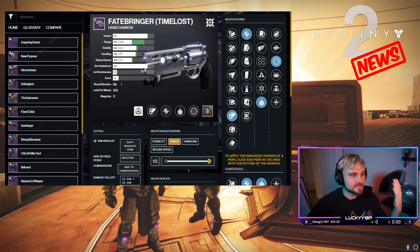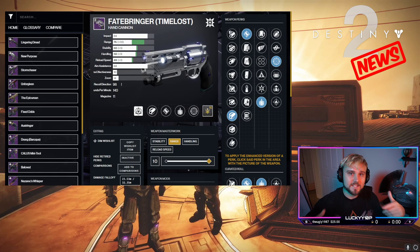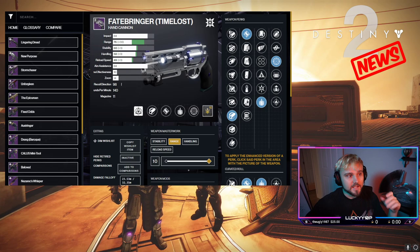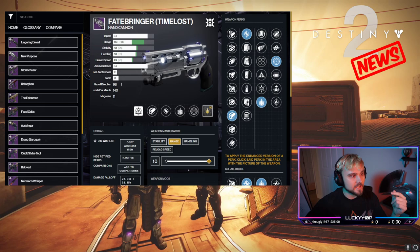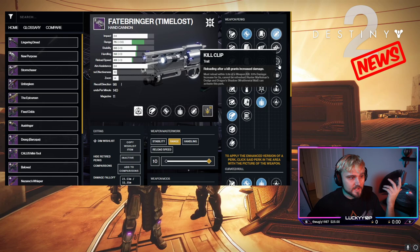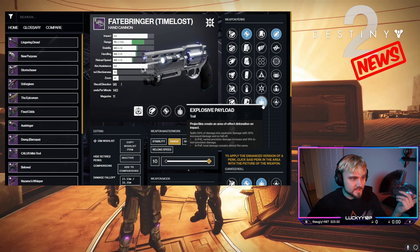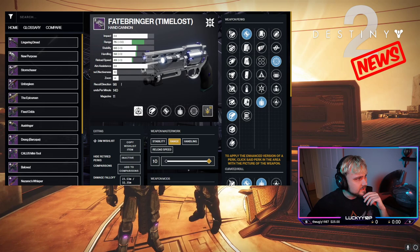Moving on to the weekly rotator raid — we have Vault of Glass. The Fatebringer PvE god roll is frenzy and explosive payload. Thankfully the time-lost version is farmable — you can go into the Templar and farm it indefinitely. Because it's the weekly featured raid, this is the time to get Fatebringer if you don't have one. I think it will come back into rotation only once more this season. For PvP you'd go with something like Eye of the Storm. The curated roll already comes with explosive payload and firefly, making nearly every drop close to a god roll.